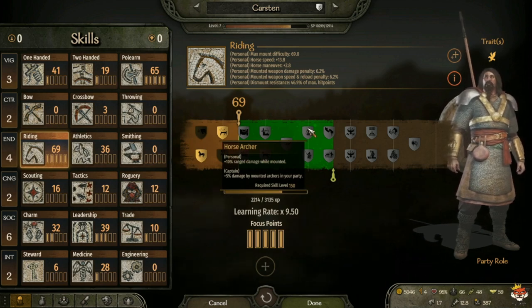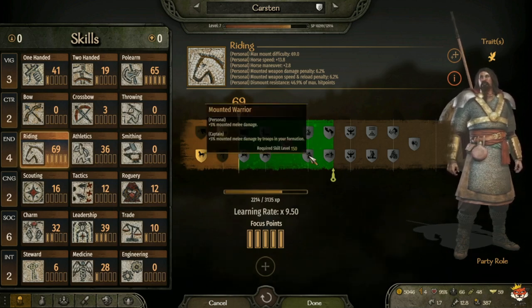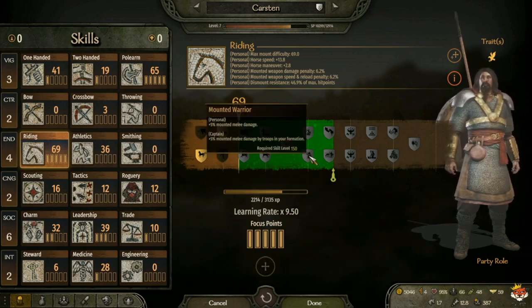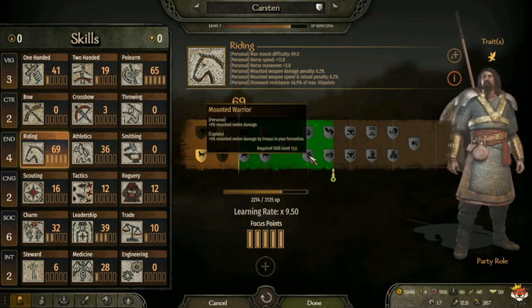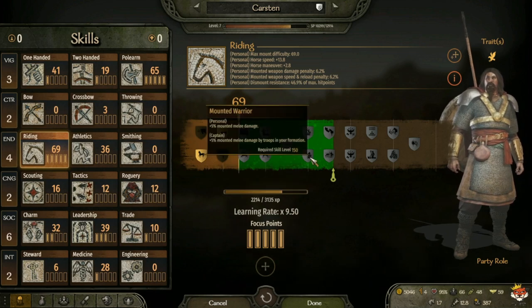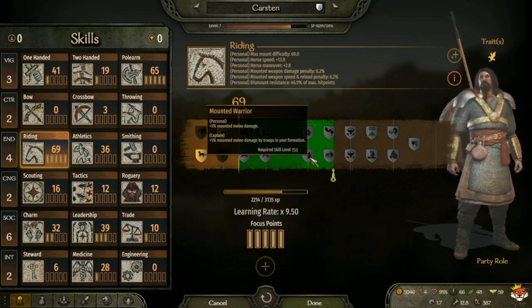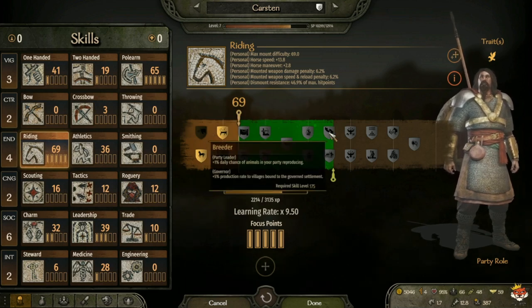At level 150 you have Horse Archer, which gives plus 10 ranged damage while mounted, and for captain plus 5 percent damage by mounted archers in your party. Or Mounted Warrior, which gives plus 5 mounted melee damage for yourself, and for captain plus 5 mounted melee damage by troops in your formation. This one is pretty simple: if you are using horse archers, take the Horse Archer perk; if you're mainly melee cavalry, take Mounted Warrior.